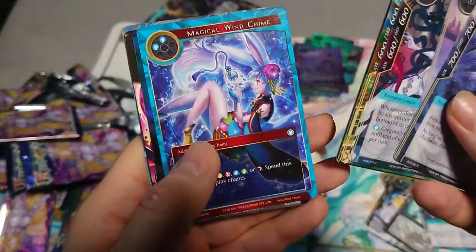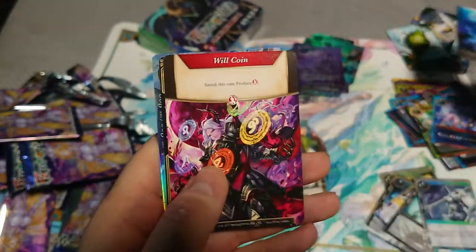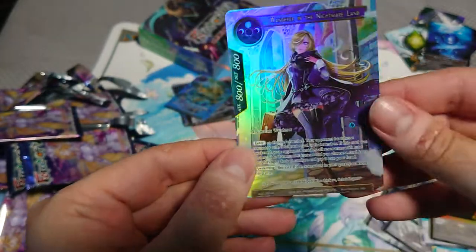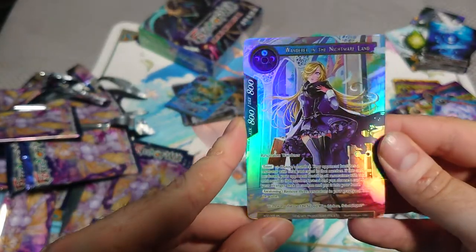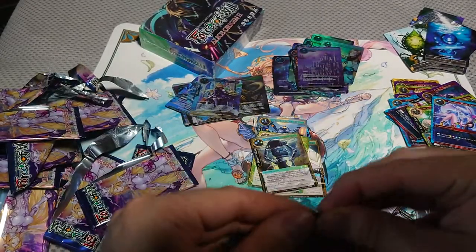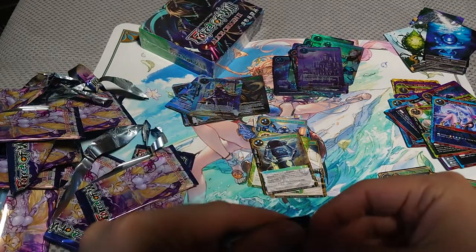Next set: Ghost on the Shell. I'm waiting for it to be shipped from America to me because I cannot buy it directly — I buy it through a proxy. Wonder of the Nightmare Lamp — nice. I think I have it in foil still. And it still sucks that they got away and don't do the texturing.